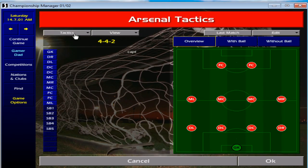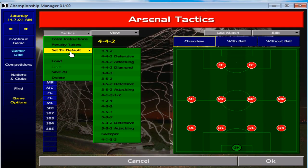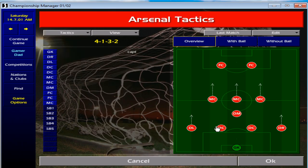My preferred tactic, if you just go to the top here, is set to default right at the bottom: 4-1-3-2. Now this depends — I normally take this guy off and sort of leave him in a central role, but it really does not matter, he can always push forward as well. The reason why I like this is because your wingers can still play within this, especially your attacking midfielders.